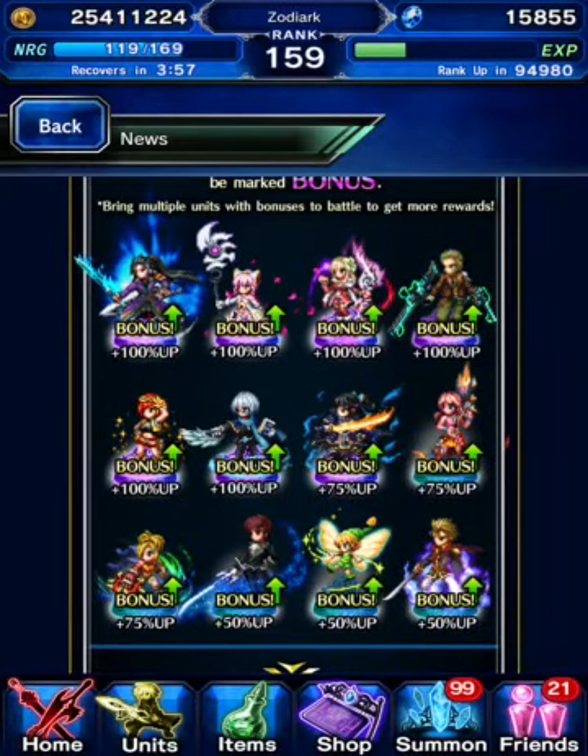Look at the drop rates and the bonuses. All the CG units are at 100%. Chizuru, Vanille, and Riku have 75%, and then for some ungodly reason we got Jack, that first sprite, and Elwyn — Timothy, yeah, Timothy is his name. So I'll definitely have a CG unit available for everyone. I'm probably thinking it's going to be Nickel.